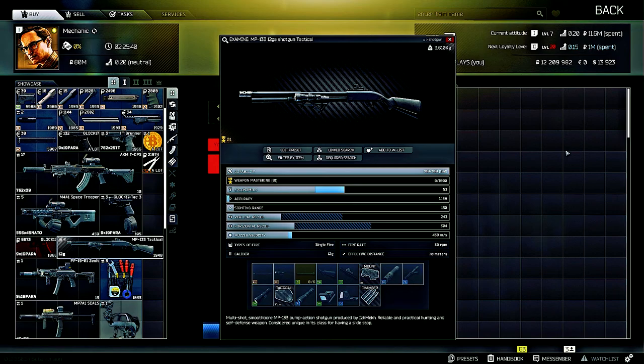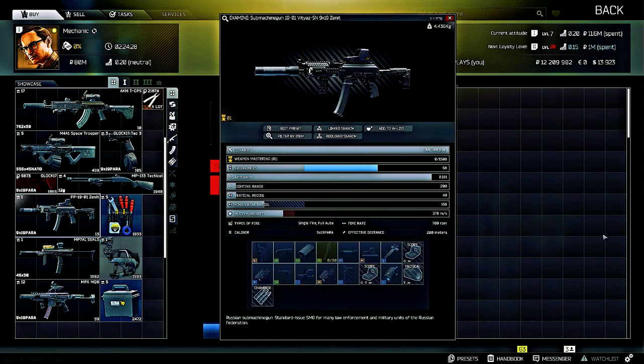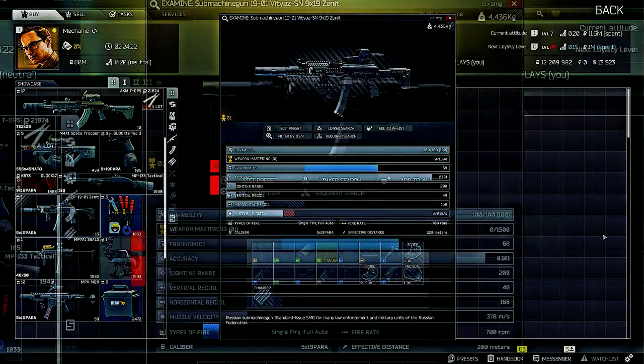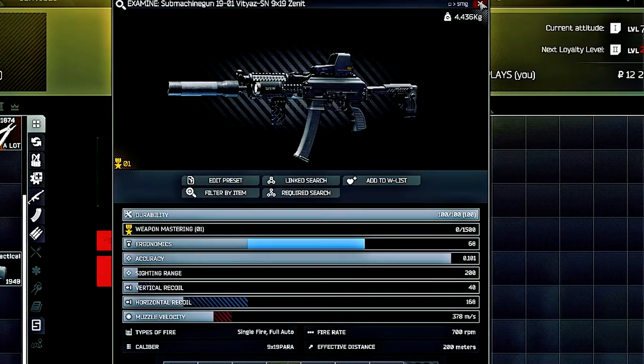If you happen to find a roller in the game, you can pick up the Vityaz SN 9x19 submachine gun. This weapon has a lot of mods on it already that basically increase the ergonomics and reduce the overall recoil.